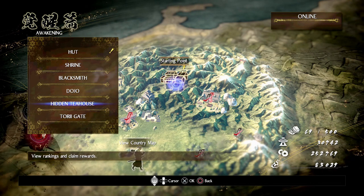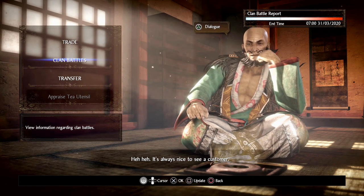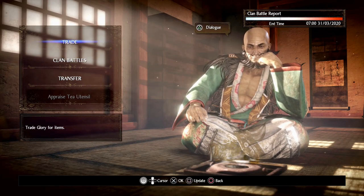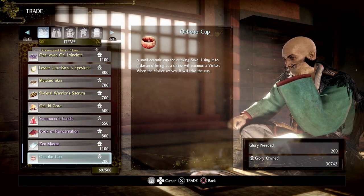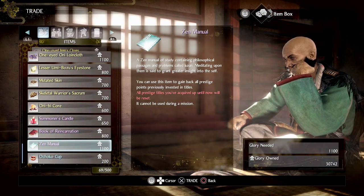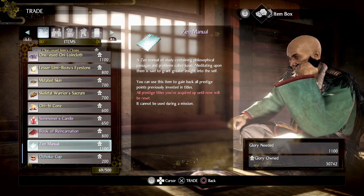We have the Hidden Tea House, which becomes unlocked later on in the game — I want to say it's Act 3, though I can't remember the exact mission. Once unlocked, it's unlocked across all of your characters. There's quite a bit of stuff you can do in here. Essentially you can trade your Glory for items, including respec items. You can respec all of your ranking points, which is kind of cool — cheaper versions of the Book of Reincarnation.